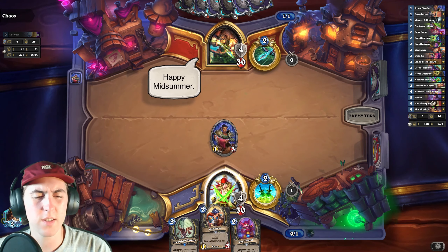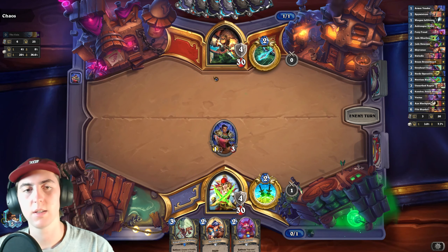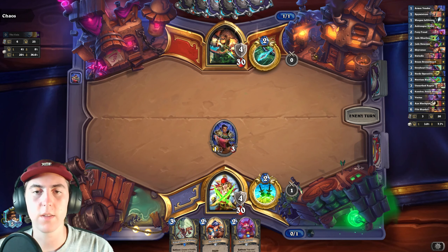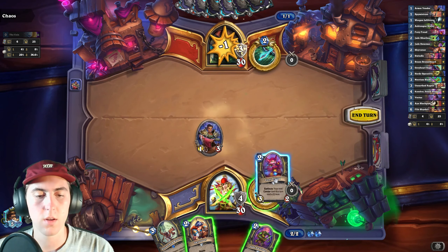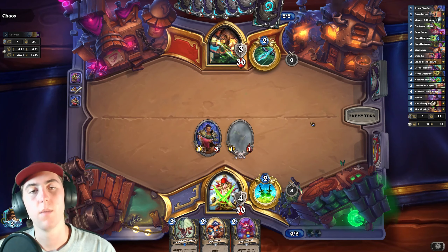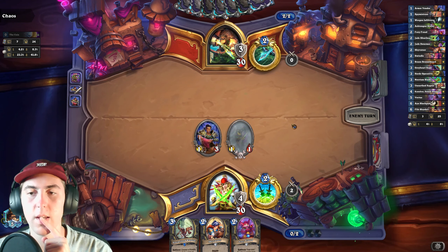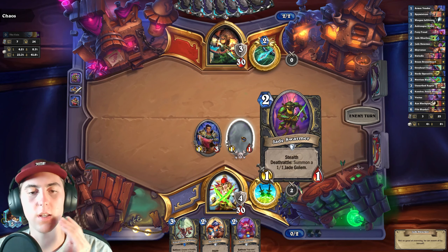We'll go ahead and play this Skyvate'er next. And I think I will do the Raptor on that, just because unless we're drawing something that can draw more cards, we need to get that draw going early. Plan change — because that draw would be to get us to this Jade Swarmer. It is very important to our deck. As is Aya Black Paw. But this Jade Swarmer is so important because you can get it so early on in the game.